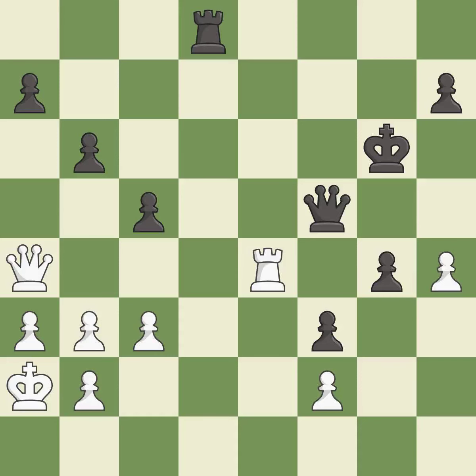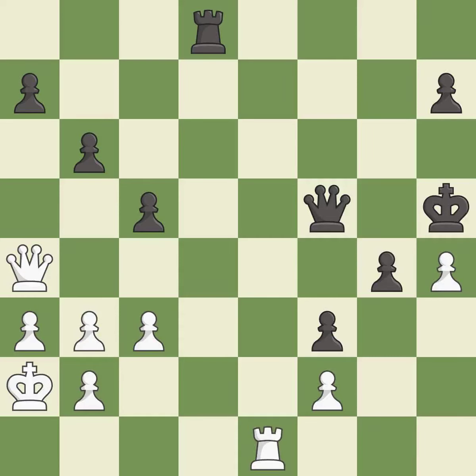An active king is critical in the endgame and getting it off of the back rank is the first step — it is best. This protects an under-defended pawn that is under attack. This is the only good move — it is a great move. That's what I would have recommended — it is best. Black still has the better position, but they lost their winning advantage — it is an inaccuracy.